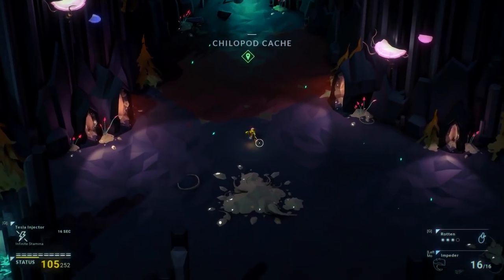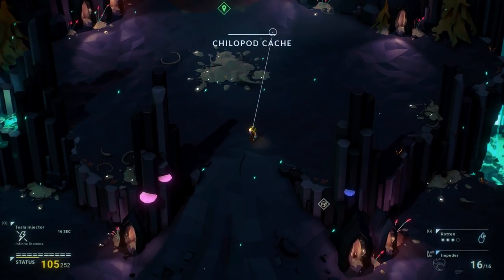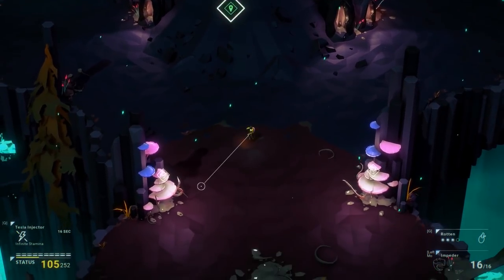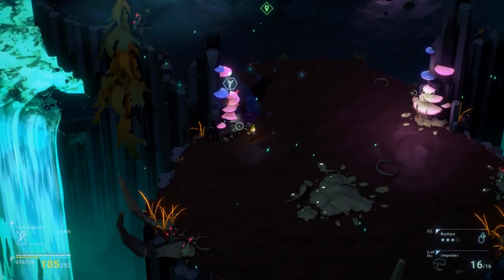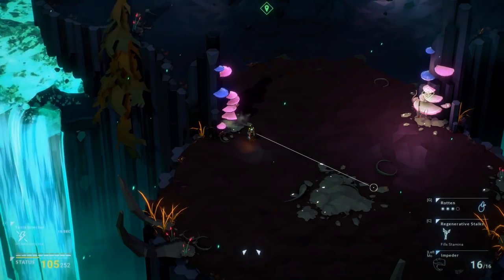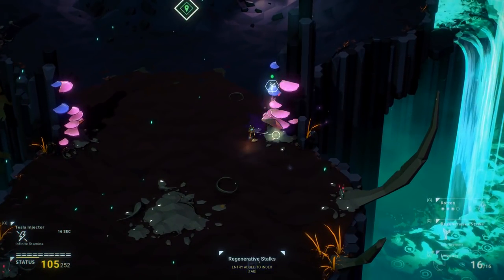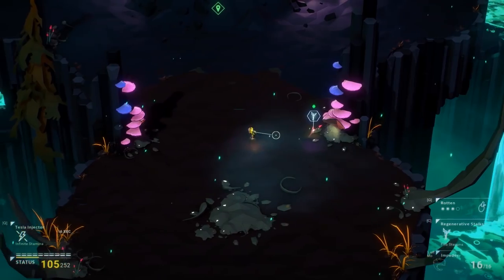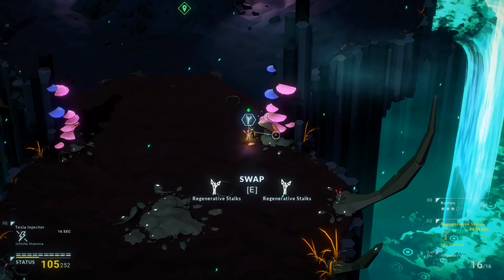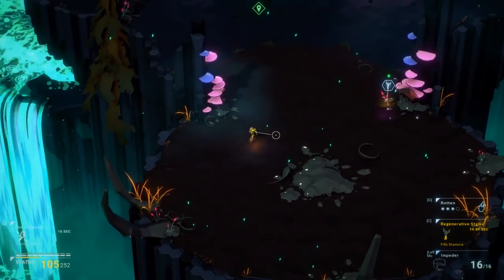What have we got here? So we might have to do a little bit of a fight here. This is another cache. I keep on thinking that's a major boss health bar appearing, but it's not. What have we got? Regenerative Stalks — fill stamina on use. So that goes into my C button, which is a button I haven't pressed so far in this video. Exciting times. Oh, I've just got the same again. Let's press C and get another one. I think you get more than one, apparently.